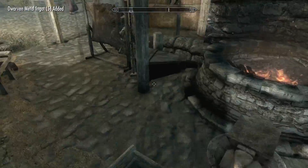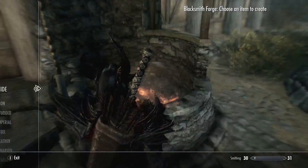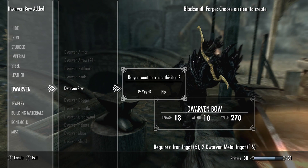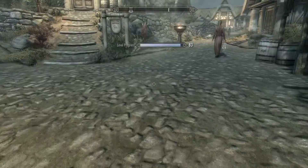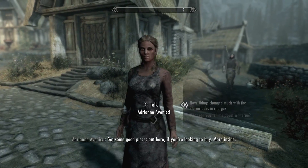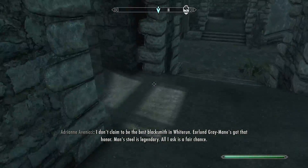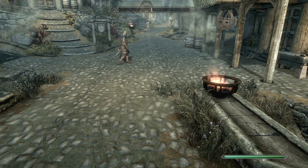Now that we have the solid dwemer metal, come over to the forge. Make sure you have some iron ingots — buy them from the vendor if needed. Go to dwarven bow: it's one iron ingot and two dwarven metal ingots. Just create them — that's pretty much it. Keep repeating the process. You can use the duplication glitch to speed things up, or go find the dwemer metal yourself. It's really all up to you.